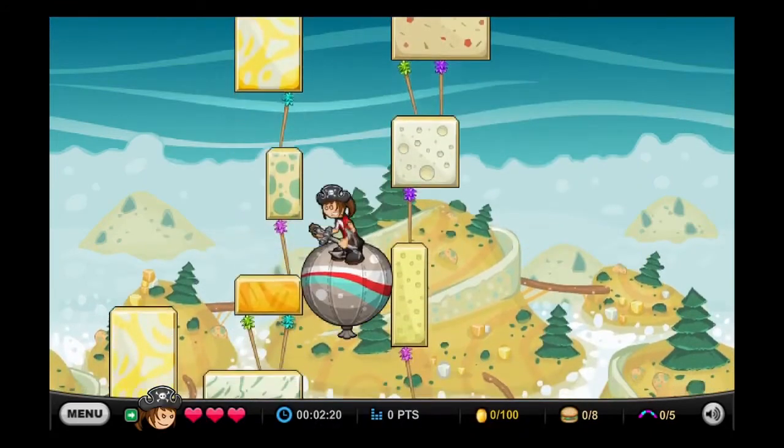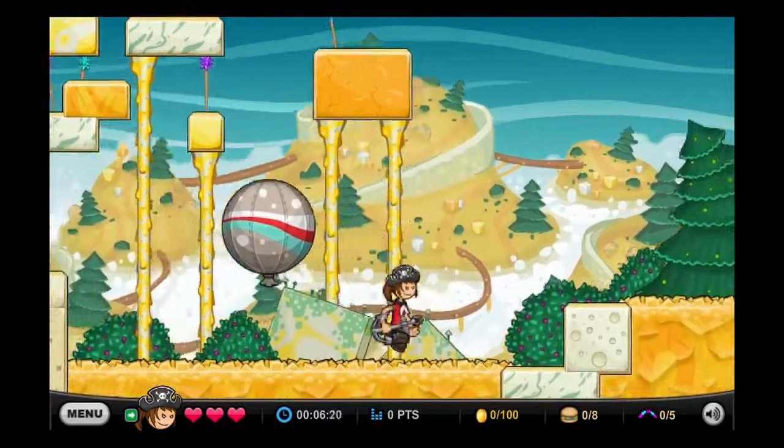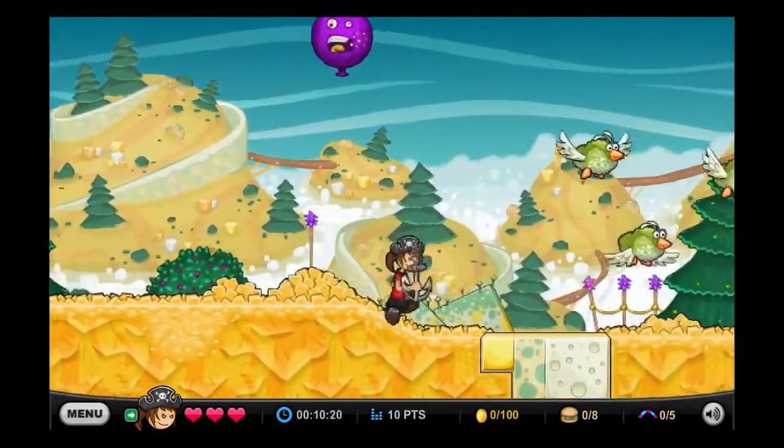This means that for the 6 levels that have no rocks, characters with the Pushing skill are skill-less. The only pro is that rocks are super obvious to spot, so you know when you're supposed to use the skill and it's easier to complete missions.